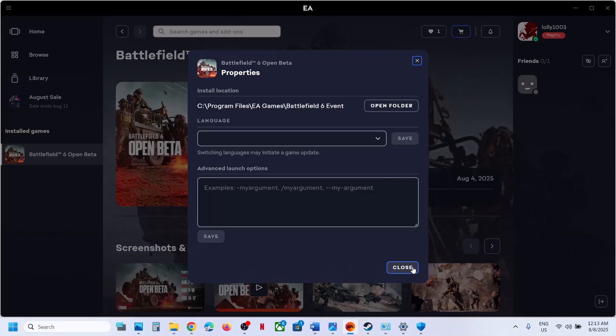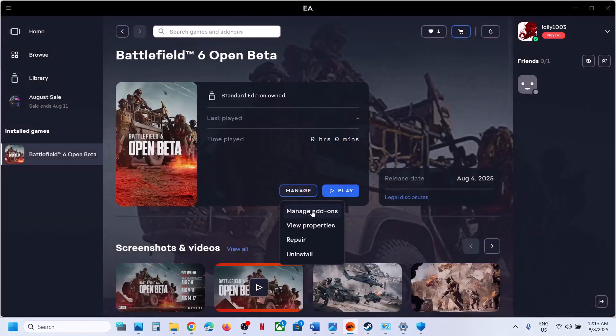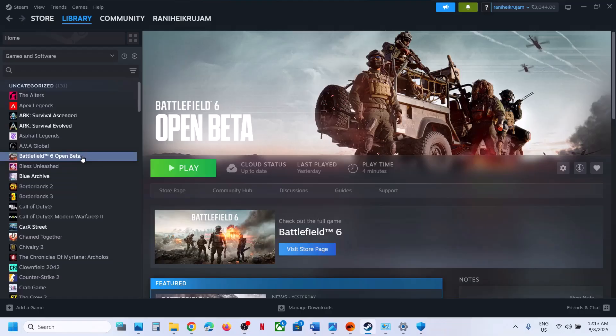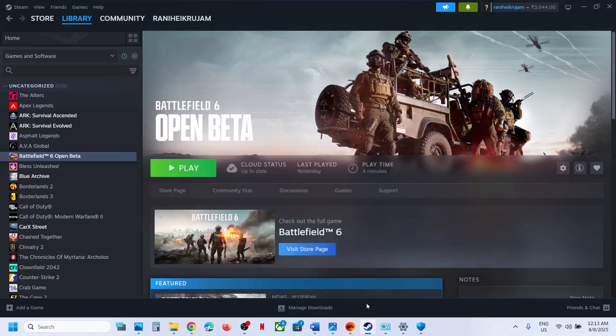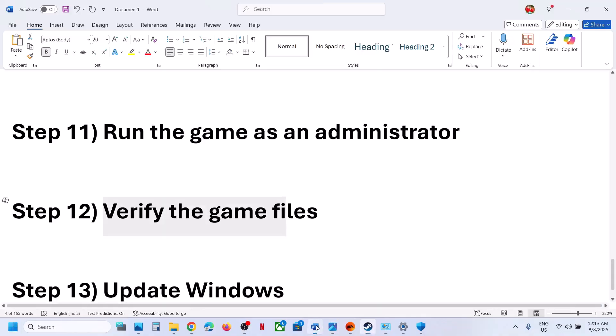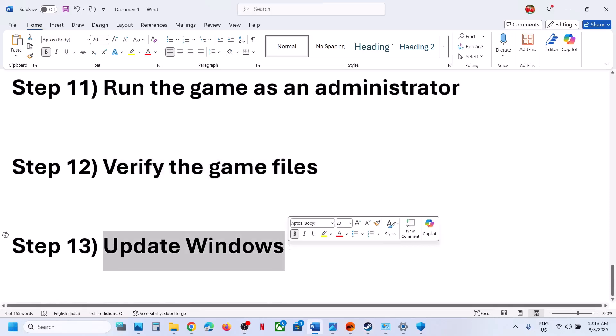The next step is to verify the game files. On the EA app, click Manage and then Repair; once the repair is done, launch the game. On Steam, right-click the game, go to Properties > Installed Files, and click 'Verify integrity of game files'. Once verification is 100% complete, launch the game and check.